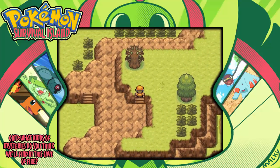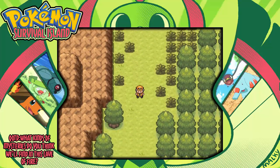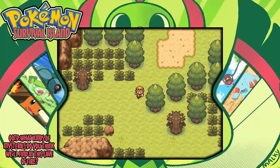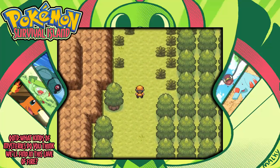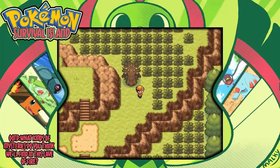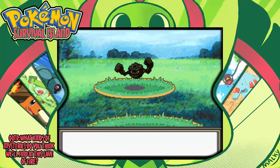Oh my gosh, so much walking. Not this way - I know I'm going the wrong way, I just got really curious. I think I came from - I have no idea where I came from. There's no way I came from this way because I didn't go up all those stairs. Why do I find a Pokemon with every step I take?